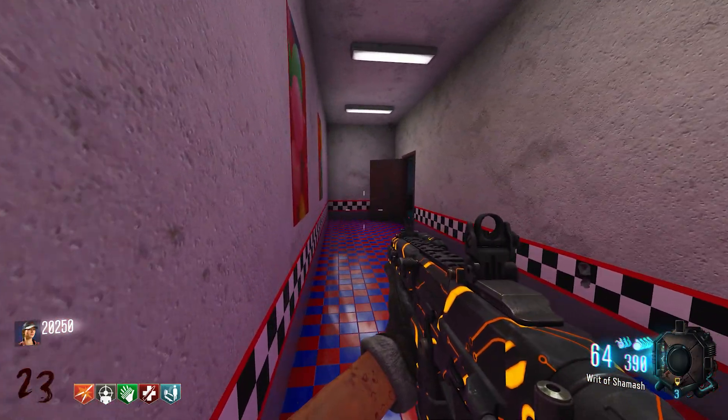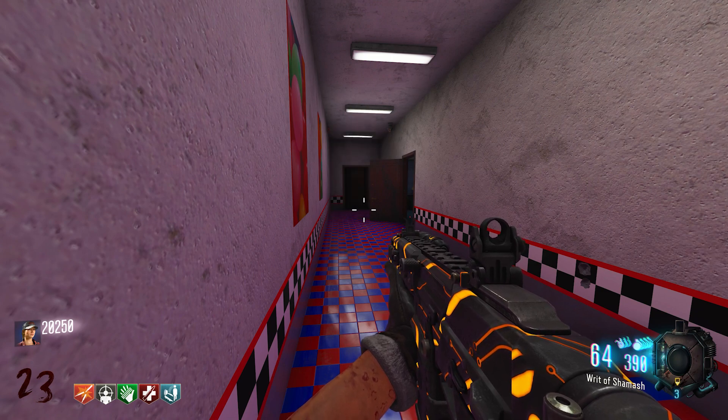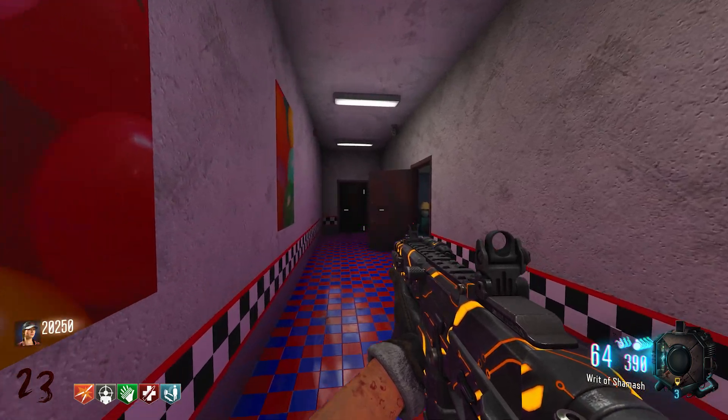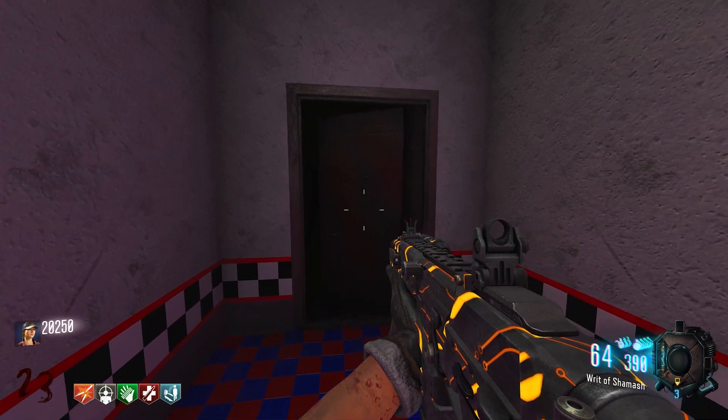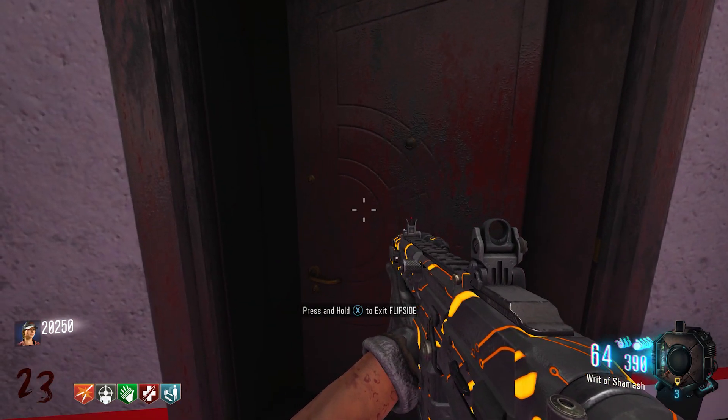The escaping area — or door, whatever you want to call it — is going to be just outside of the right side of spawn. All you need to do is walk up to the door and hold your use button, and you will complete your shift here at Flipside.